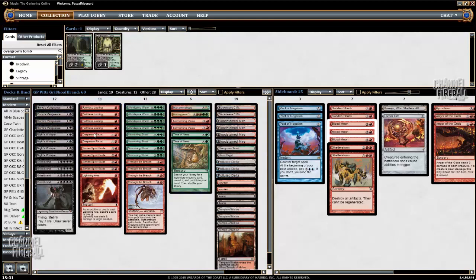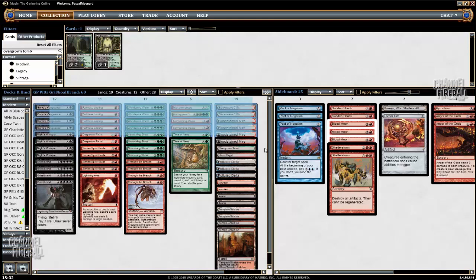Especially with the Rituals and Simian Spirit Guide, it usually doesn't cost you a lot to just move to the discard step because Guru's Vengeance only costs 2 mana to cast. So yeah, that's a big thing that I learned.